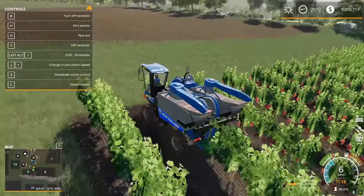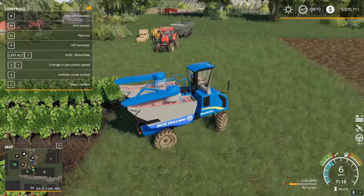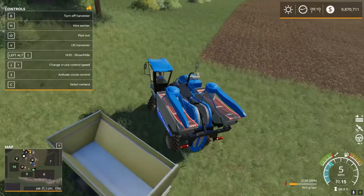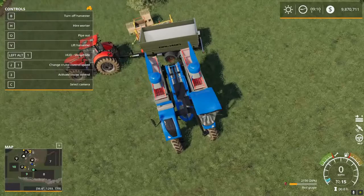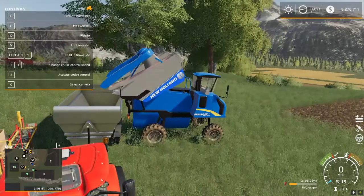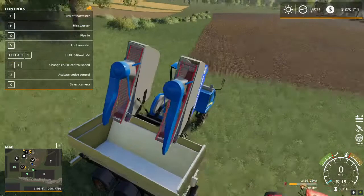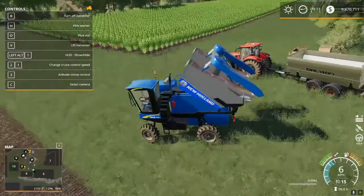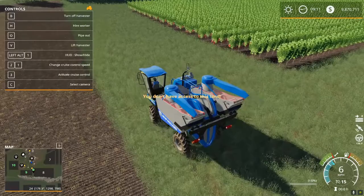We're getting about just over a thousand liters per pass, per row — that's not too bad. Now that we've got some grapes in here, how do we get rid of them? This harvester has a pipe, just like any other harvester, but it's a little more tricky because you need to be backed up to your trailer. Get in close, hit O, and the whole body tips — it will start pouring those grapes right into the trailer. Then fold up your pipe and go back to harvesting more red grapes.